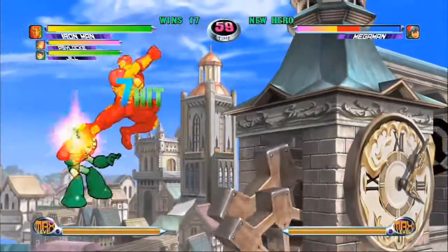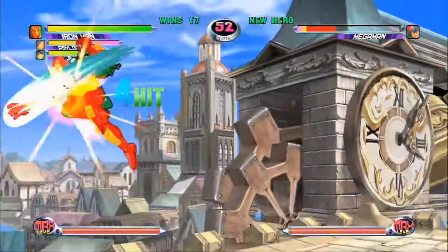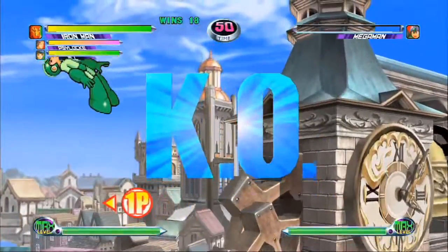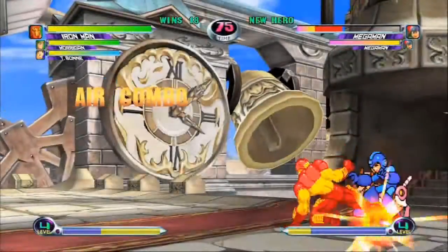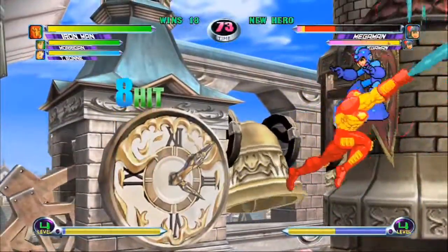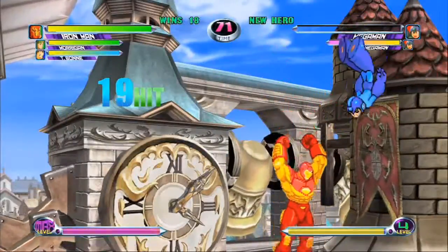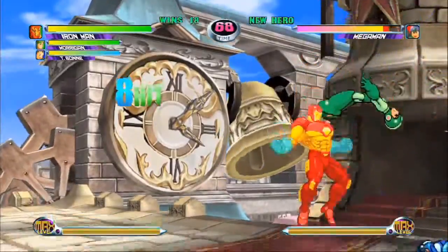The trade off for his offensive abilities is that he takes a lot of damage, and Iron Man does have some other weaknesses. Some of his normal moves, including his launcher, are not safe, meaning the opponent can hit you back if those moves whiff or if they are blocked. His special moves have the same problem, and although his crouching hard punch rocket seems like a good tool, it is very risky, as is his repulsor blast.